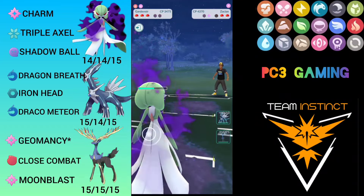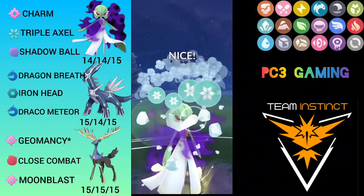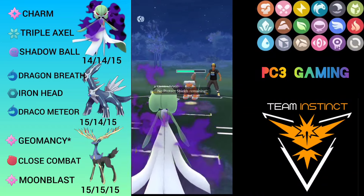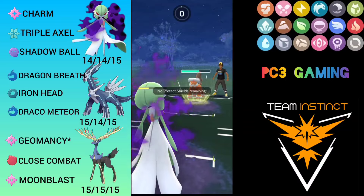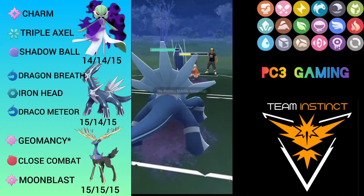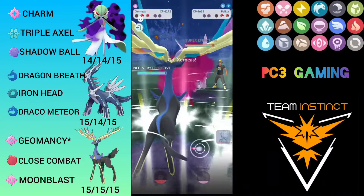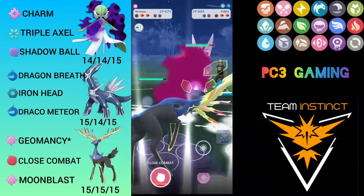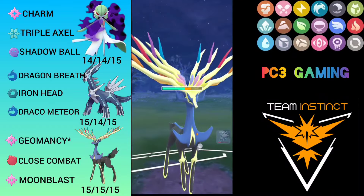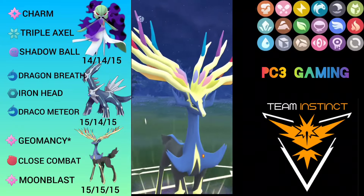He reveals Landorus — our threat — so I go for Triple Axel which is double super effective because of its flying and ground typing. He shields, then throws energy which will KO my Gardevoir. Opponent brings Zarude and it's KO'd. I farm down with Dialga because I don't want Zerneas to face Landorus. He throws Clanging Scales which will debuff me. He swaps to Palkia so now I have Zerneas for it. I farm up to Moon Blast — Moon Blast will one-shot Palkia from full health.